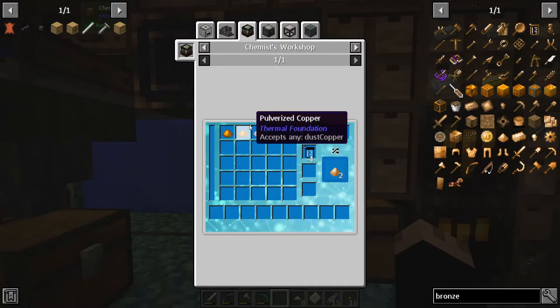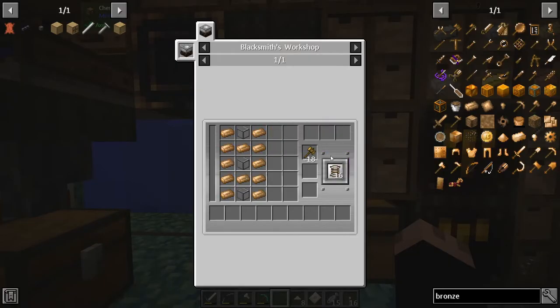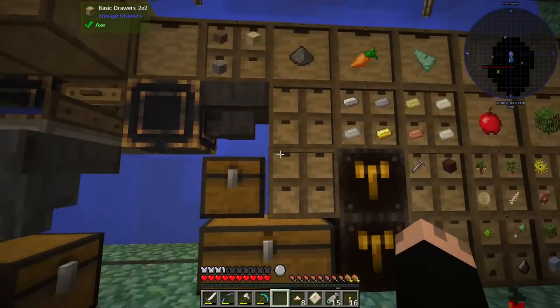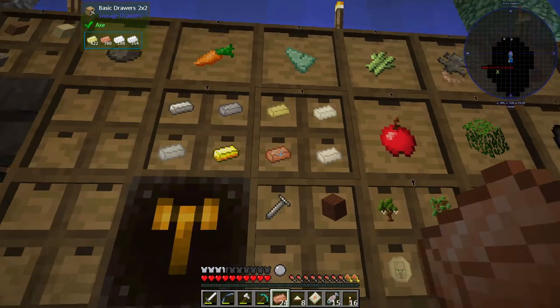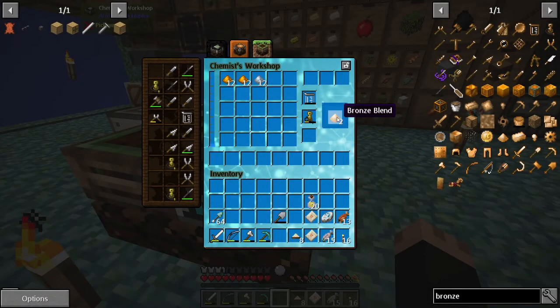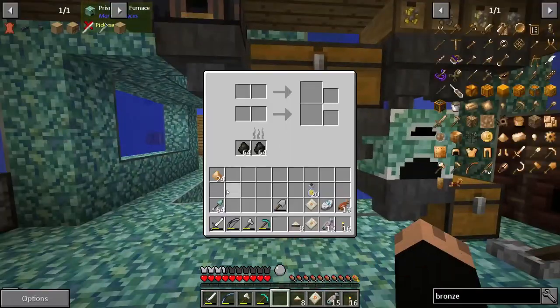Copper and tin in the chemist's workshop — I need 32 viaducts, which is two lots of the recipe, so that's 12 tin and 24 copper. I'll see you once I've ground this out. Here we go, lots of bronze — oh, run out of beakers. Okay, that's 24 bronze. I'll throw it in this blender so I can grab it easily.